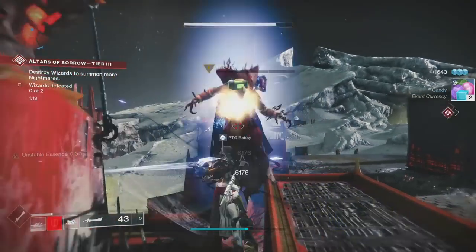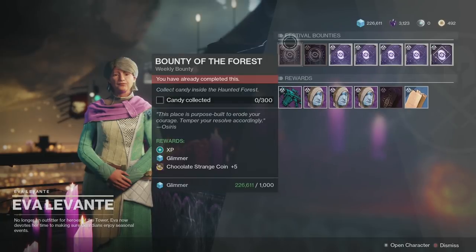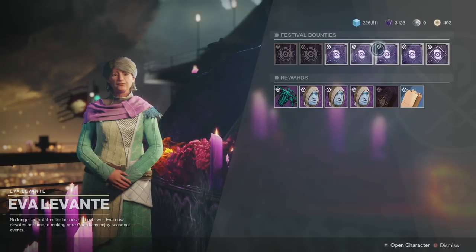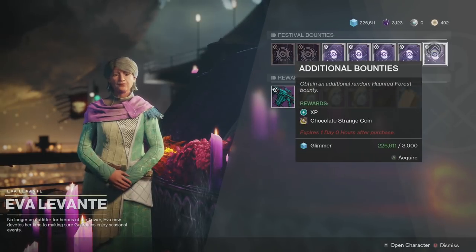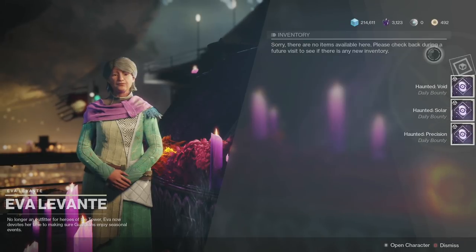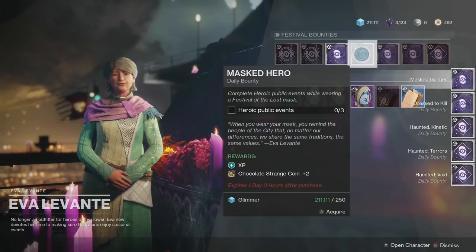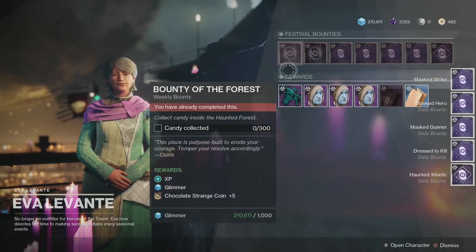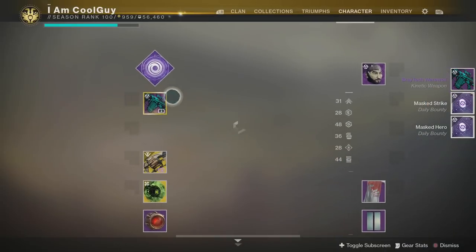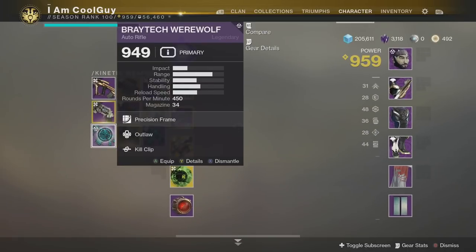Another really good way is the Haunted Forest, but you have to be doing the bounties and keep doing them. The weeklies give you five coins, the dailies give you two, and if you've done that on three characters, that's 54 coins. The extra bounties grant you one each, so get all the main ones done and max out the additional bounties. In the forest itself, you're going to find chests that grant two coins, and after you complete a run you get six, seven, or more. Collectively, a run with the bounties and finding the chests can get you anywhere from 10 to 20 coins or a lot more. Please comment down below if you have a really good strategy for getting the chocolate strange coins.